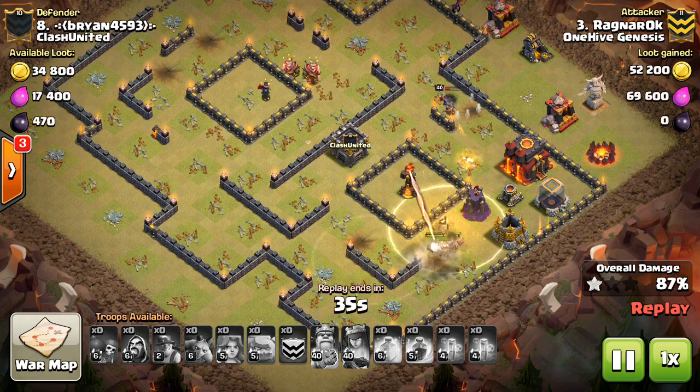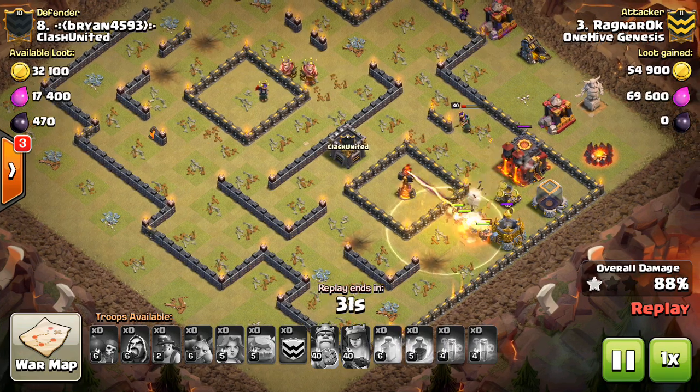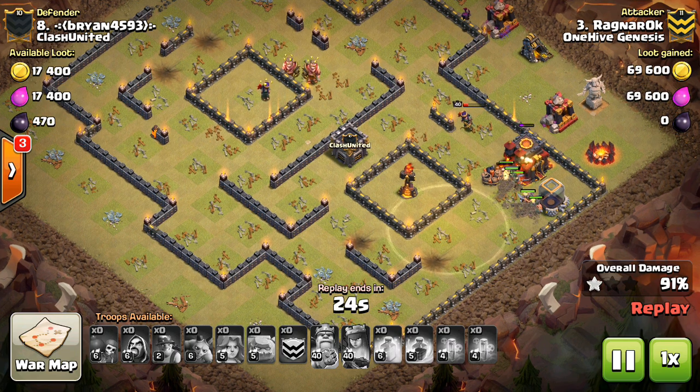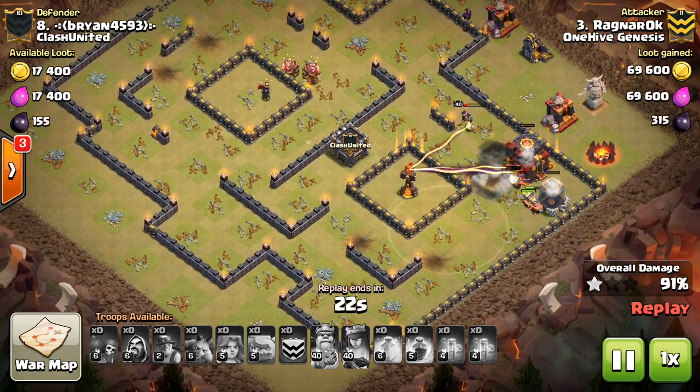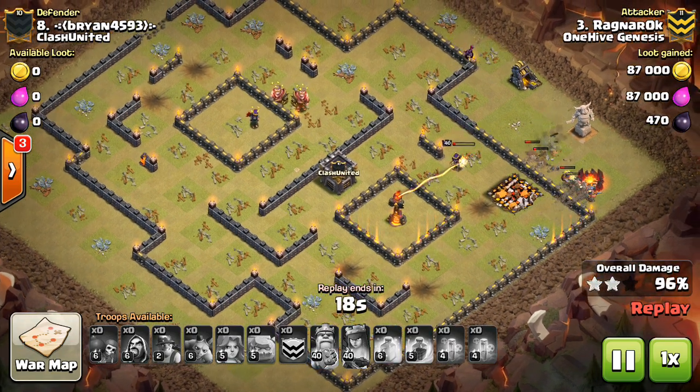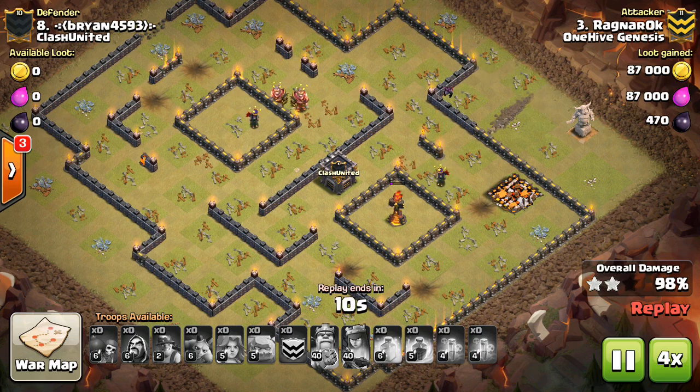Now obviously at Town Hall 10, the Inferno Towers are always what you want to take out quickest — they're the most important buildings. But still, they're not going to make or break your attack in some cases, because here the Inferno is the last thing to go down but everything else is already down, so it's not much of a threat. The queen will go down, but the miners will make their way in and take it out for the three stars. Awesome attack by Ragnarok.